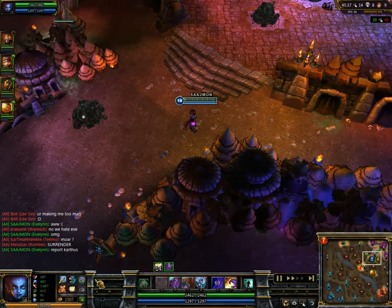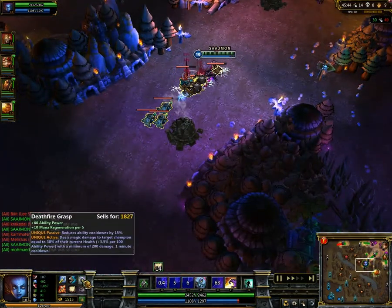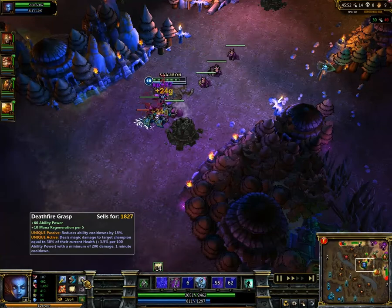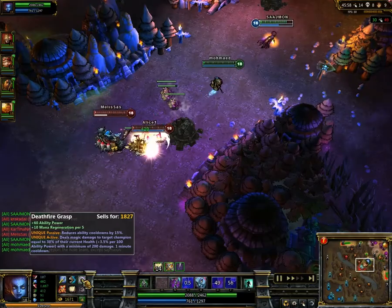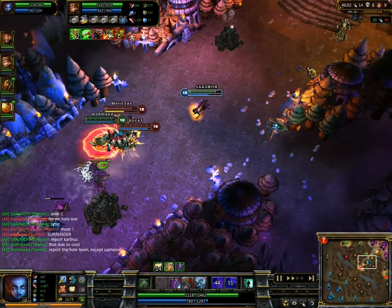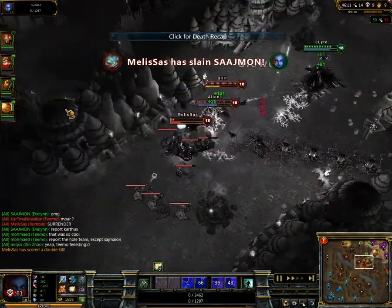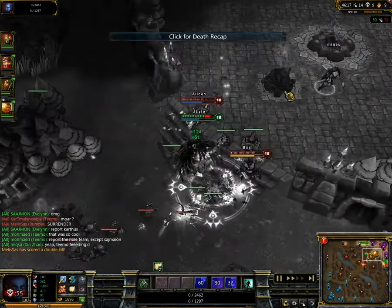That's really the problem they've been having. That's Five-grass by the way — excellent thing to have when people have so much health that you cannot kill them anymore. It also does magic damage, so it can profit from magic penetration. They make it magic damage because if it were physical damage, lifesteal would actually work on it and that would be overpowered. That's why every character should buy magic resist.